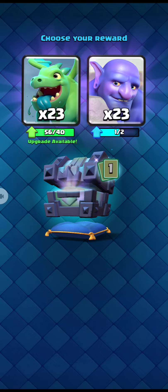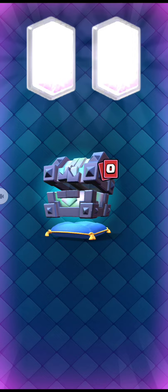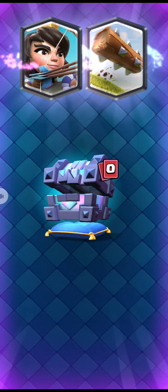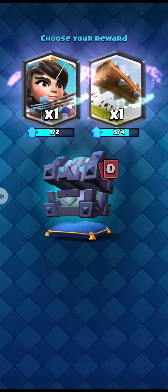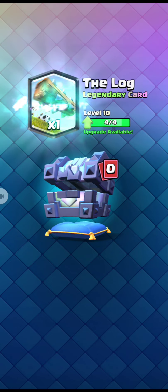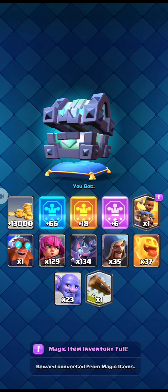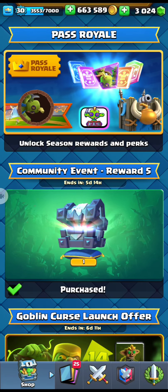We will choose Heal Spirit because I don't have that card. Now we will go for our Bowler. Finally, for the second legendary card — we have both of these two legendary cards, but we will go for The Log because we can upgrade it to level 11.